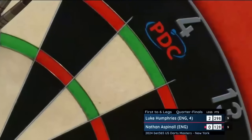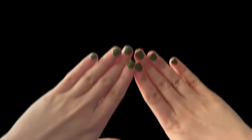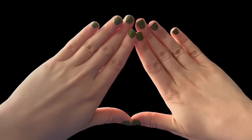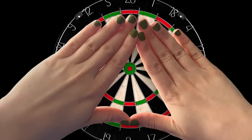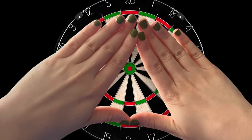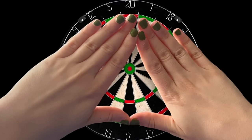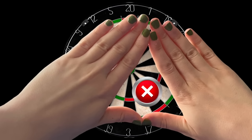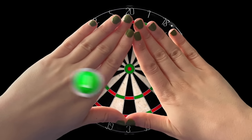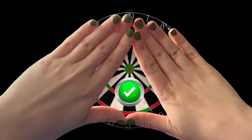Another interesting way to test for your dominant eye is the triangle test. Simply put your thumb and index finger together to form a triangle. Next, look at a distant object through the triangle you just formed with your fingers, and slowly bring your hands closer to your face while viewing the object. Close one eye and try to view the object with the other, then do the same for the second eye. The eye which can still see the object through the triangle is your dominant eye.